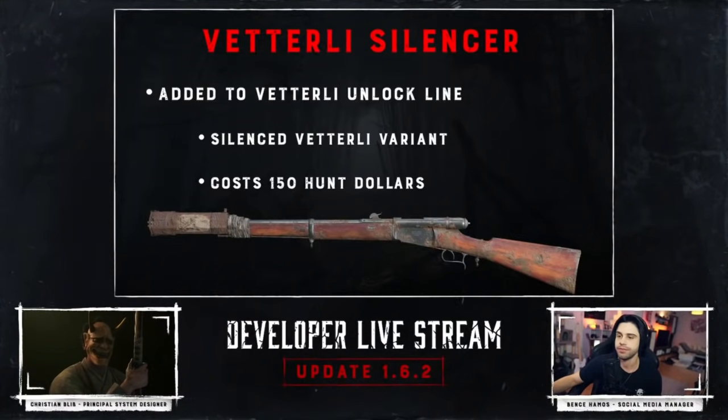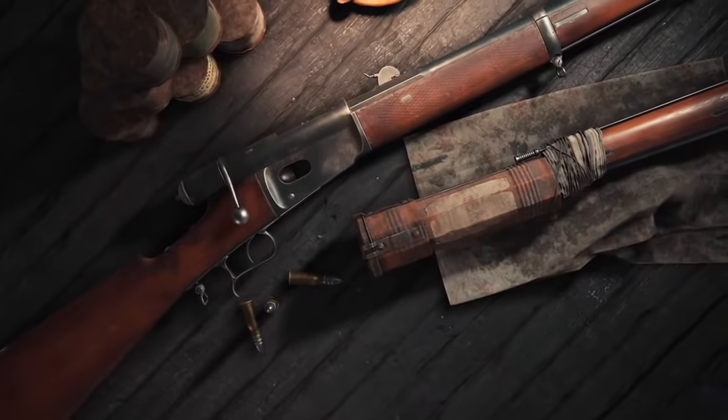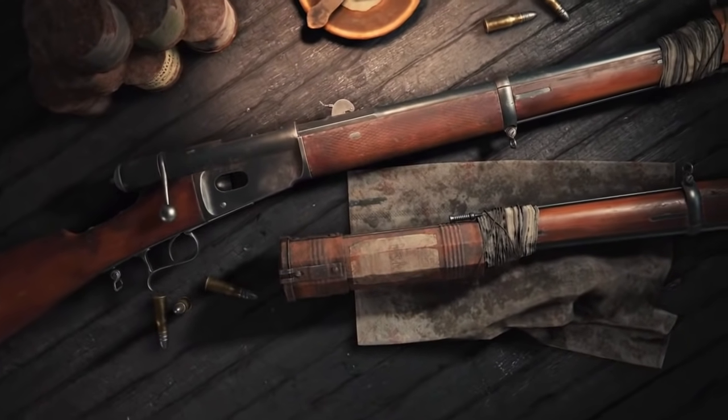Also very exciting is the Vetterly Suppressed weapon, or as they call it, the Vetterly Silenced. It's a suppressed version of the Vetterly, still medium ammo, with slightly lower muzzle velocity. It costs $150 Hunt dollars. The Vetterly Suppressed has different sights compared to the base Vetterly, and I think that's going to help this be a competitive option.